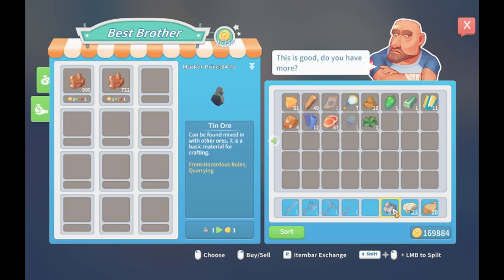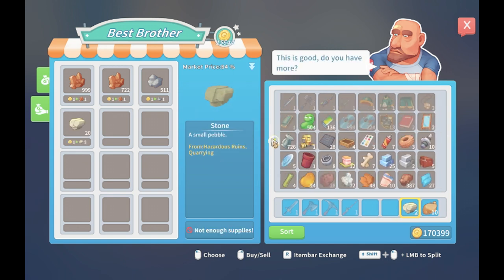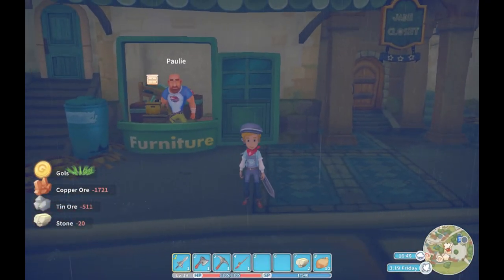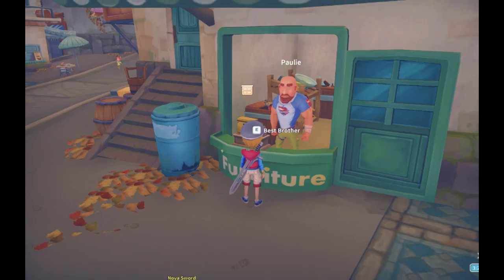You can also sell any of the relics you find in the dungeon, but I recommend hanging on to them, because further down the line you won't want to have to keep digging up power stones. You can also craft stone stools with all the stone you'll be digging up from the mine and selling them too. That way you can make sure you're still making money and not keeping an unnecessary amount of stone in your chests or inventory.